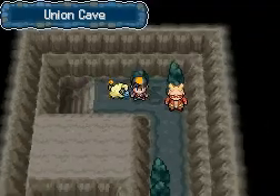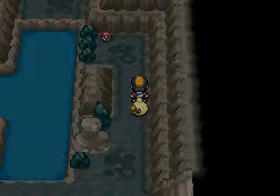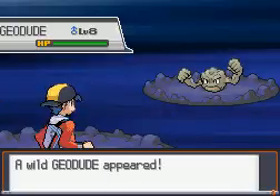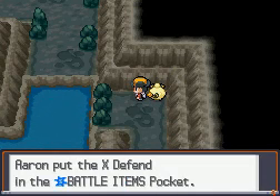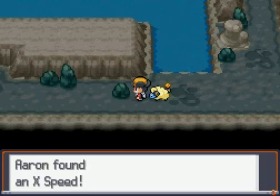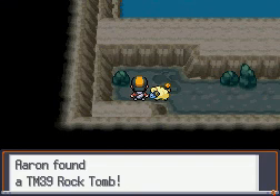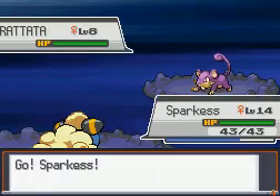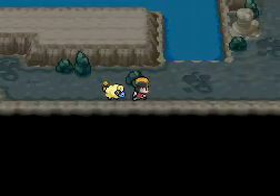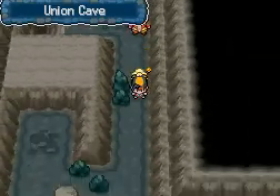I don't want Rocky or Gastly to level. If I didn't want them to level, I probably should've put them in the Pokémon PC when I couldn't get dragged out. Up here is an X-Defend, and right here is an X-Speed. I knew there should be something in one of these rocks — I remember there was something in a rock. And right here is a Lure Ball tome. I believe we already got one of those before.